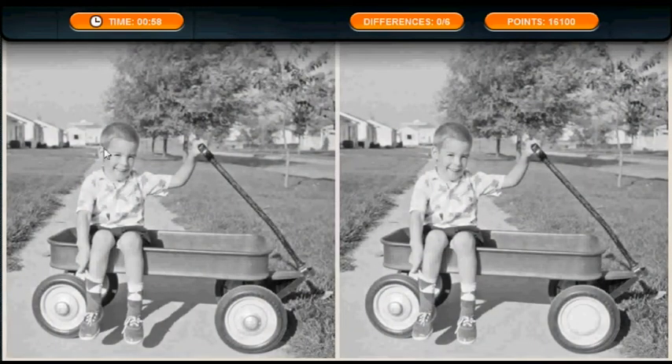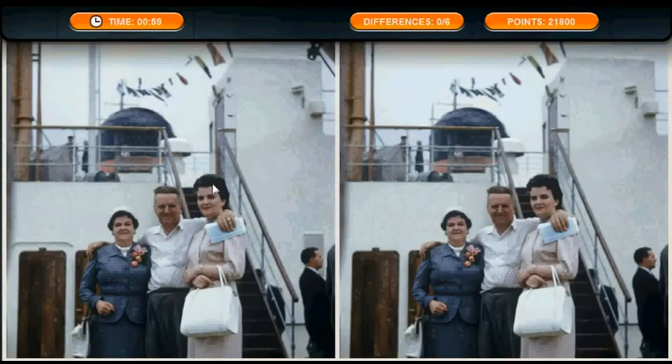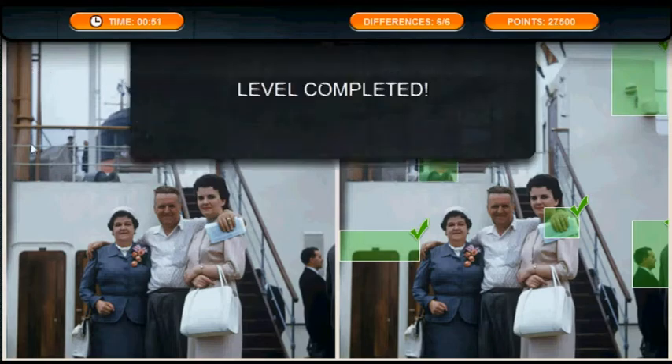This one kind of does like a circle motion. So we start from the wheel, go to the branch, up, left, to the shirt, to the shadow. This one as well has a circular motion — so we start from the left, go to the right, right, up, left, left.